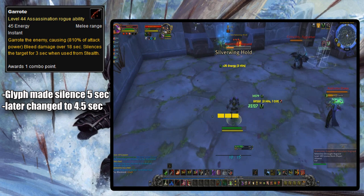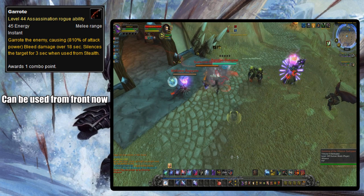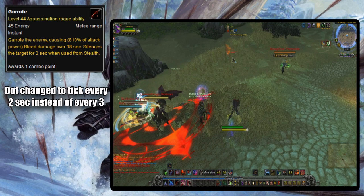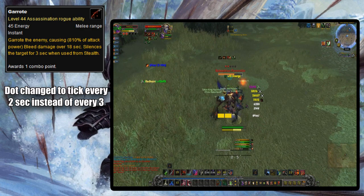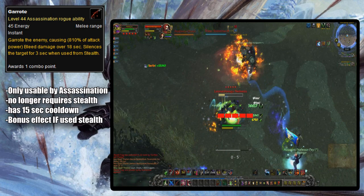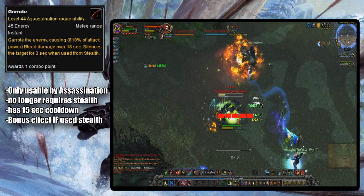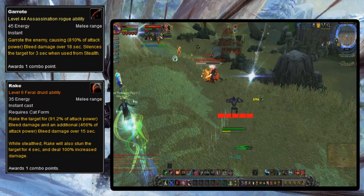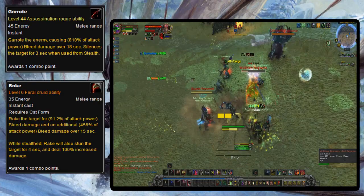Also in Mists, like Ambush, Garrote was changed to no longer have a positional requirement and could be used from the front. In Warlords, its dot was changed to tick every two seconds instead of every three — very few dots tick every two seconds. This may have been to allow it to do damage a little quicker and fit more with its opener nature. In Legion, Garrote was changed to only be usable by Assassination rogues and was given a 15-second cooldown. It can now be used outside of stealth, and will only apply the three-second silence if used from stealth — working kind of like the kitty druid openers.